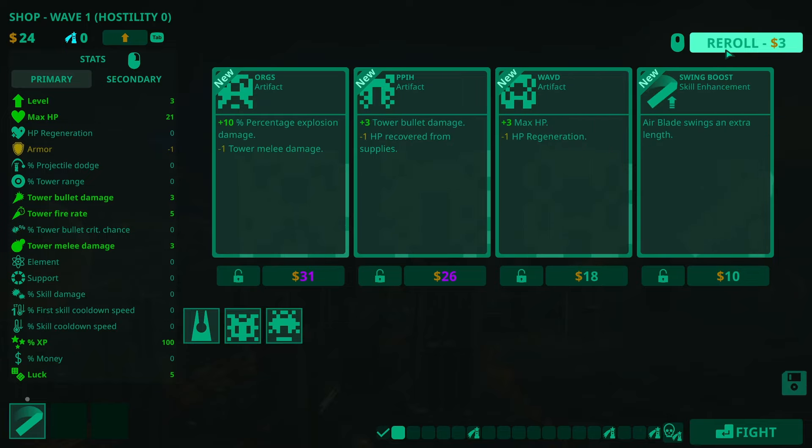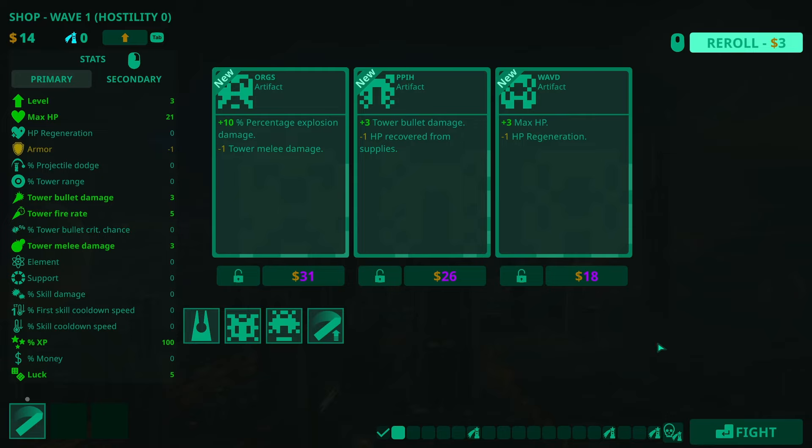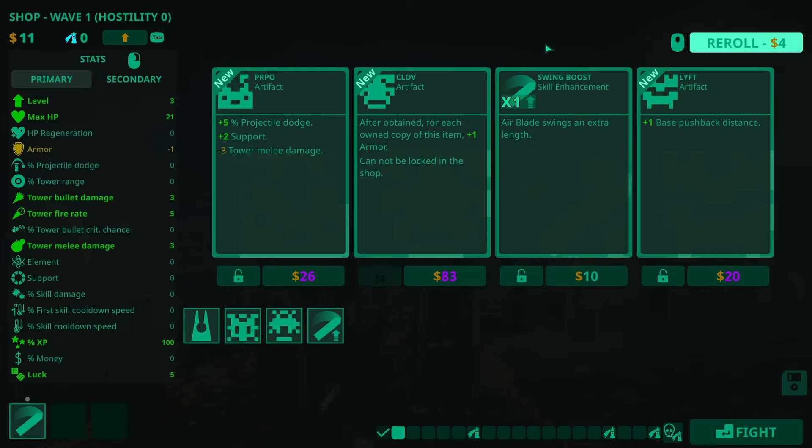I'm going to re-roll one more time. I've got no HP regen, so I don't really want to lower that anymore. Swing extra length — we'll take that one. Everyone wants a bit of extra length. I can re-roll one more and get the extra length again. Let's take the extra length one more time.